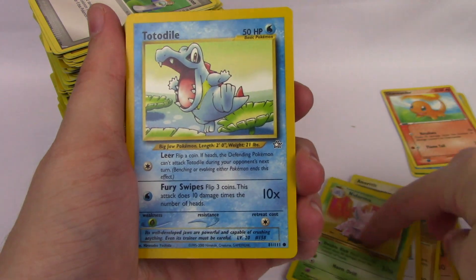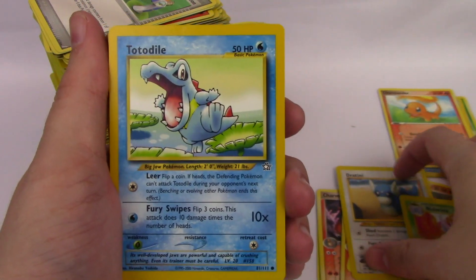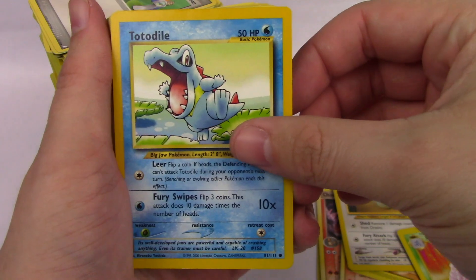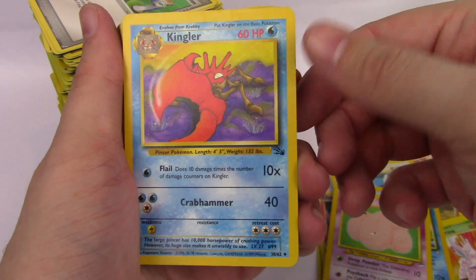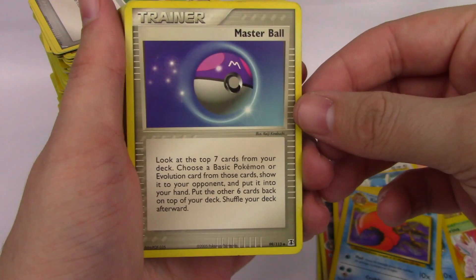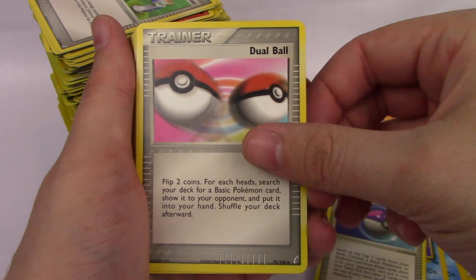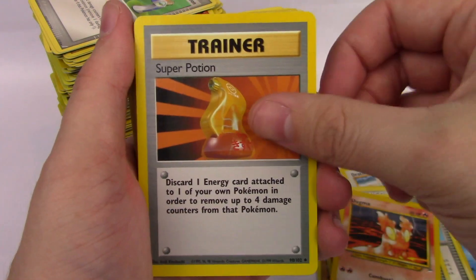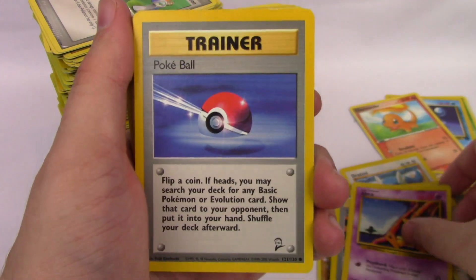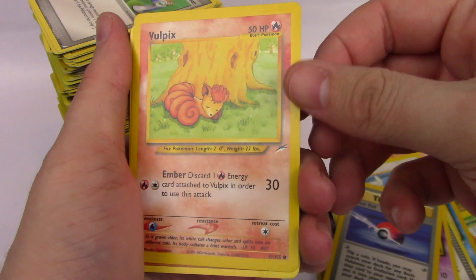This Totodile is Neo Genesis. And Exeggcute — Neo Destiny. Kingler from Fossil. Master Ball, Dual Ball, Poke Ball. Slugma, Super Potion, Abra, Poke Ball, Vulpix.